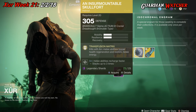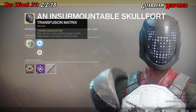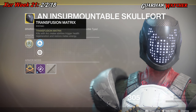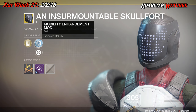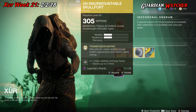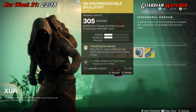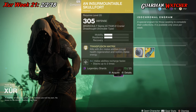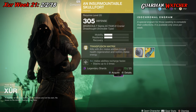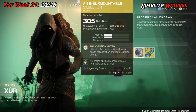The next exotic is the Insurmountable Skull Fort for Titan, which comes with 1 Mobility and 1 Resilience. The intrinsic perk is Transfusion Matrix — kills with Arc melee abilities trigger health regeneration and restore melee energy. Then we have Melee Enhancement mod, Restorative mod, and Arc Impact mod. This is a good exotic if you're focusing on melees, and it'll probably be better in PvE than PvP, because you're going to be meleeing a lot more adds — hashtag kill thralls.